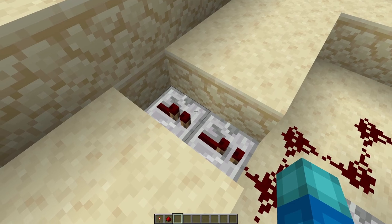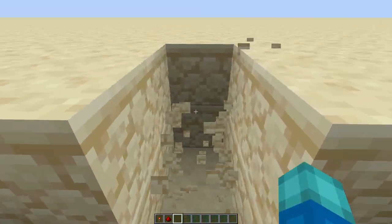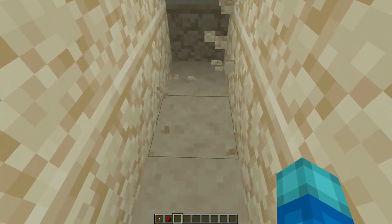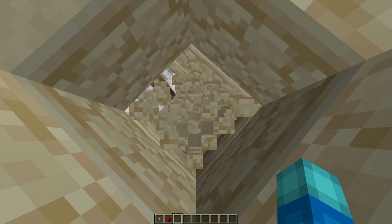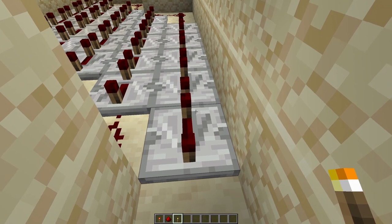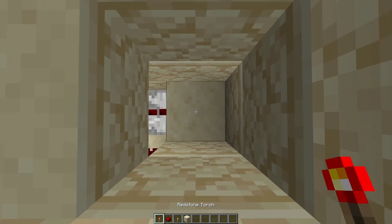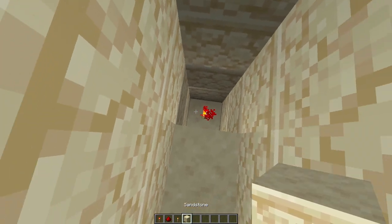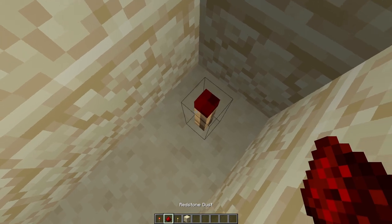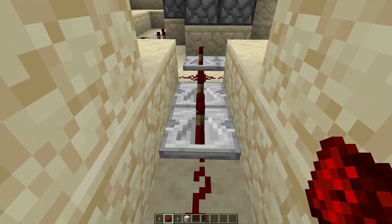Dig out six blocks behind our two repeaters. Check that we've hit the right block by confirming it drops back into the correct room. Once back in that room, place a block and create a small redstone torch tower — another block and another torch. From the top torch, lead redstone into the back of the double repeater setup. You are then free to fill those blocks back in to hide the redstone.